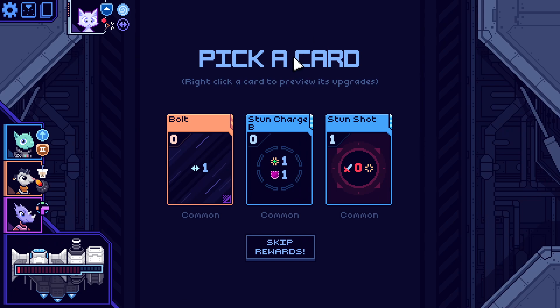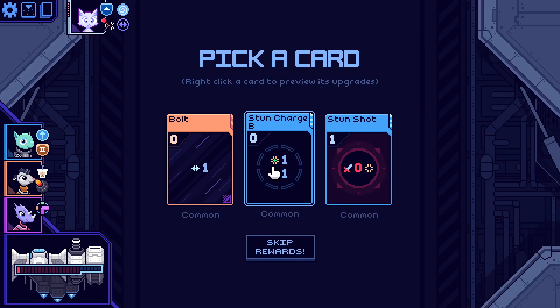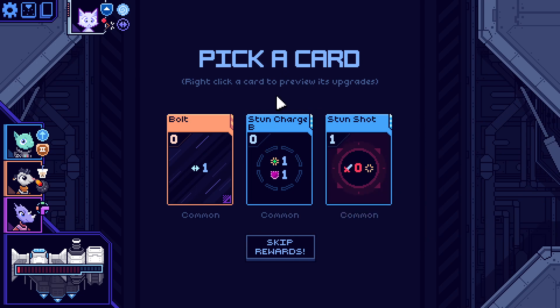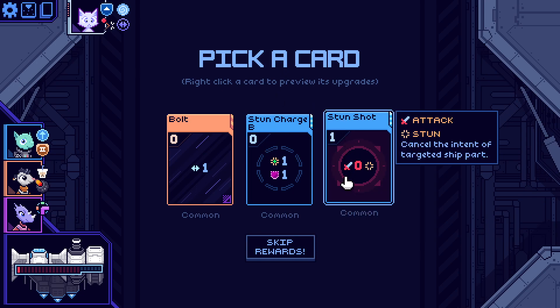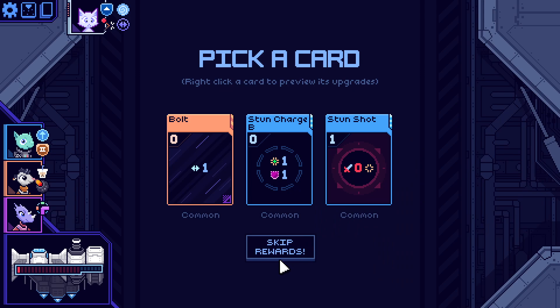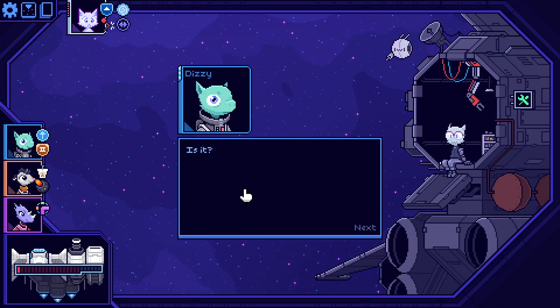Need some healing badly. Card reward: bolt costs zero and gives stun charge B — your next attack will stun — and block up to one damage. That's a stun plus one shield. Cancel the intent option. I don't think so. We 100% need to repair.